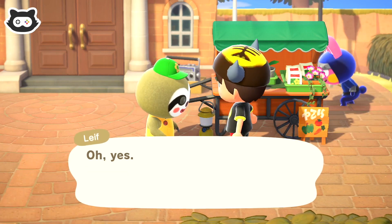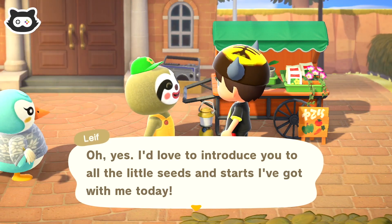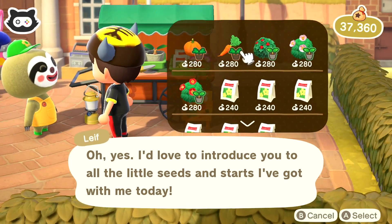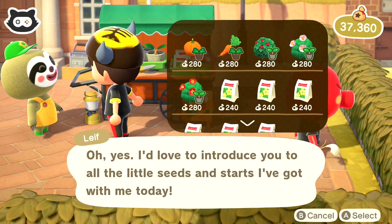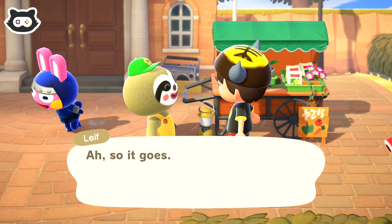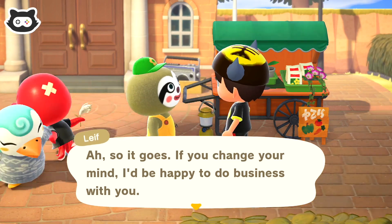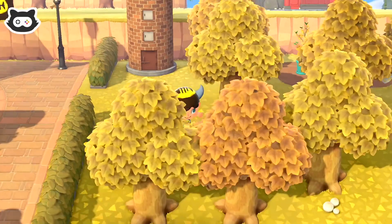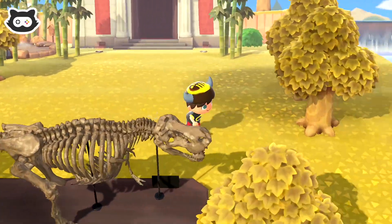I'd be happy to know what I can do for you today. We want to see if we've got any new crops. She's introduced pumpkins and carrots today, but we've got a million pumpkins and we've already got some carrots. I was really hoping for one of the others. That's okay though. We also need to go to Harv's Island and get another shop, so we'll have a look at what it looks like when one of them isn't there.